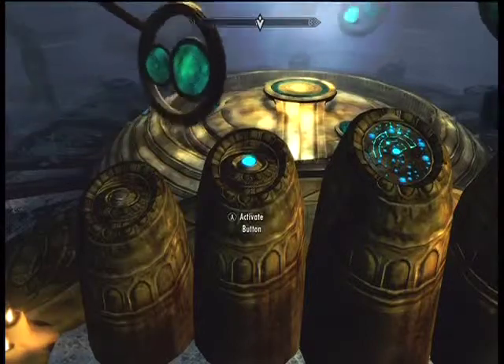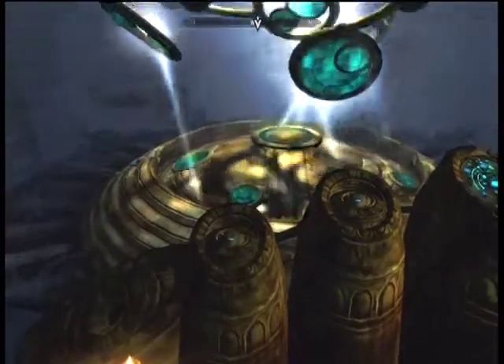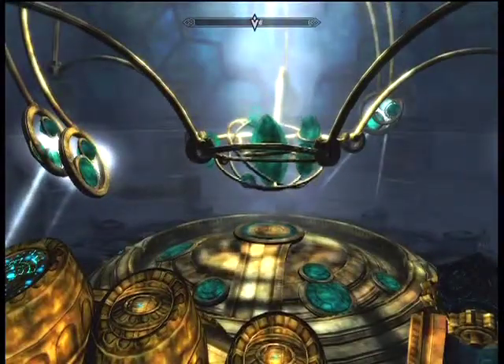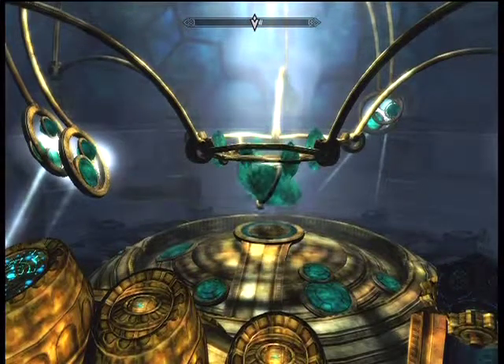Once you are done, don't forget to pick up the cube so you can continue to get the additional quest to get the Ogma Infinium once you bring the cube back to the guy in the cave, because that's what activates the cube, and that's the whole reason you came here in the first place, other than the Elder Scroll.